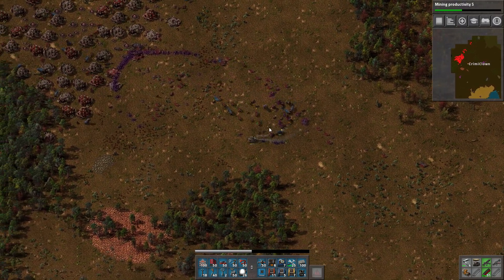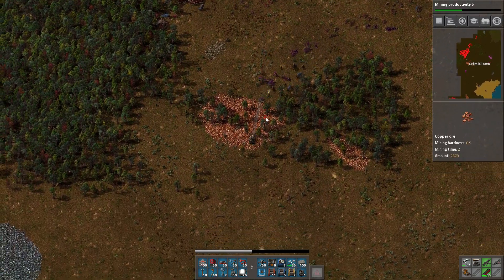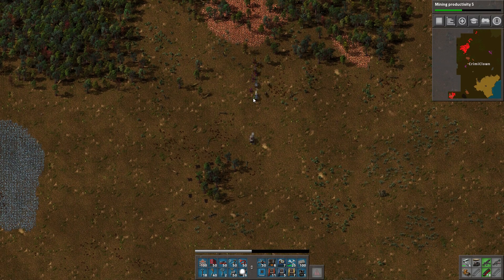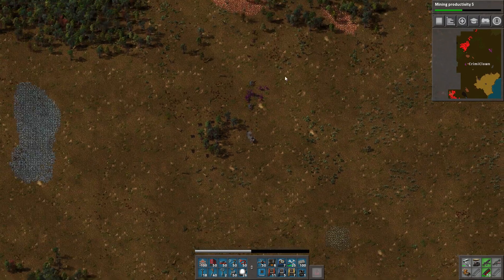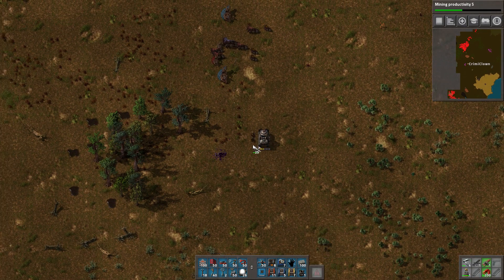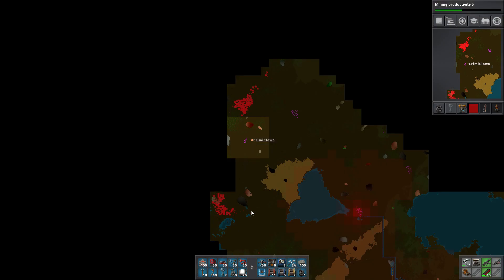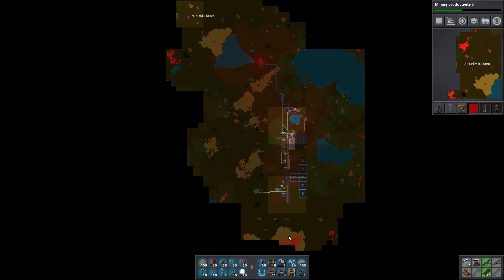Oh my lord — this is the worst! Look at that, we're running out of ammo quickly. These blue ones are really tough. We're halfway down on health, so let's repair again. There are a lot of big alien cities around here, we might not be able to clear them all. This is bad — even worse. There are some down south as well; we need to kill that one too.